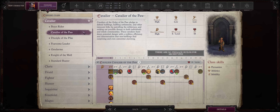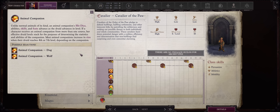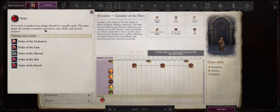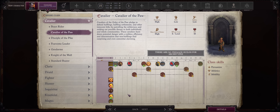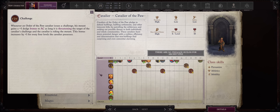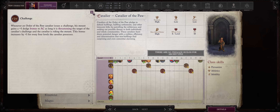The cavalier of the paw is actually one of the strongest cavalier archetypes and has a lot of unique synergies with the halfling race. You have two downsides: first you are limited in your animal companion selection to just the dog and the wolf, which honestly are the best pets anyways, so this is more of a benefit than a downside. You can pick a cavalier order, but what you gain as a cavalier of the paw more than compensates — you still retain your cavalier's challenge, and whenever you issue a challenge your mount also gains a plus one dodge bonus to armor class, which increases for every four levels you possess, making for a very tanky pet mount.